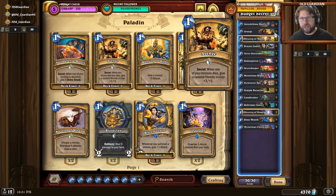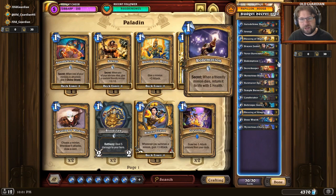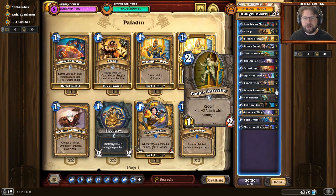But how do you make it work on a budget? I took my old budget Secret Paladin shell, which is based on Reborn minions, because Reborn minions have an incredible synergy with Redemption. When a friendly minion dies, return it to life with one health. And Reborn minions — even if it's the token that dies — it still comes back with Reborn active again.